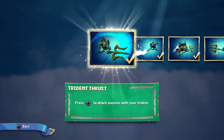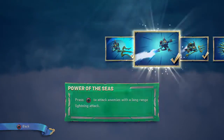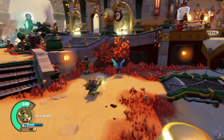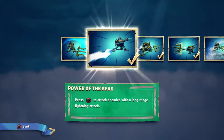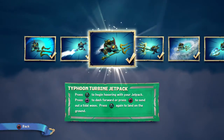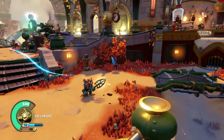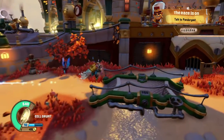Slow down, don't talk so fast. Press square to attack enemies, press circle to do a lightning attack. He's upgraded fully so I'm gonna do it quick so you see just the moves. Press Y to begin hovering. Press square to dash forward. Press circle to send out tidal wave. You can press triangle again to land. You can stay in this mode as long as your little heart's desire.